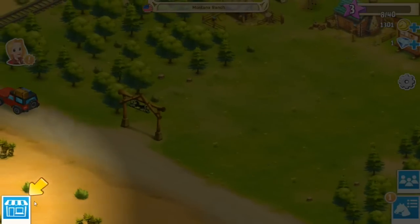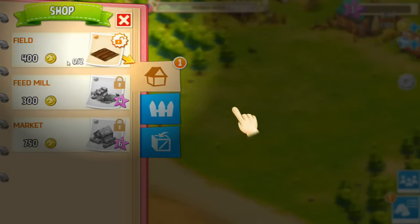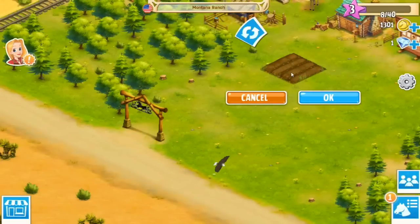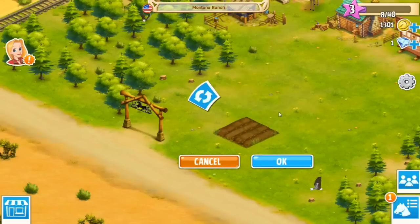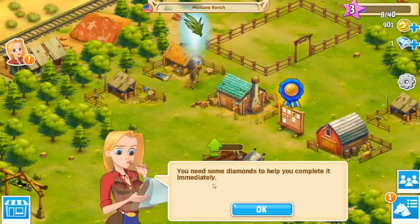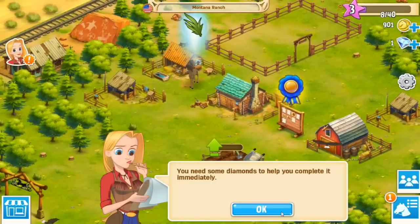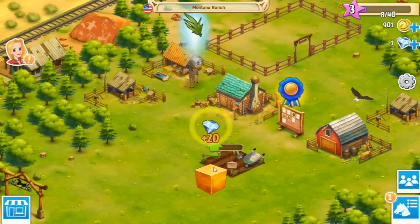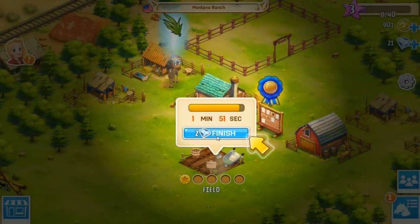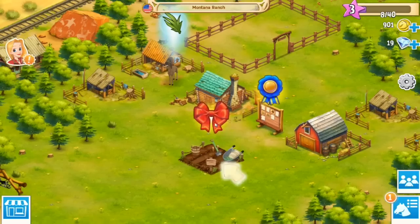Let's see what's going on here — there's a feed mill, a mill, and a market. You can drag the field placement. I want it in front of my house. You need some diamonds to help complete it immediately — oh she gave me some diamonds! Or we could just wait. I kind of want to wait but it's part of the tutorial.